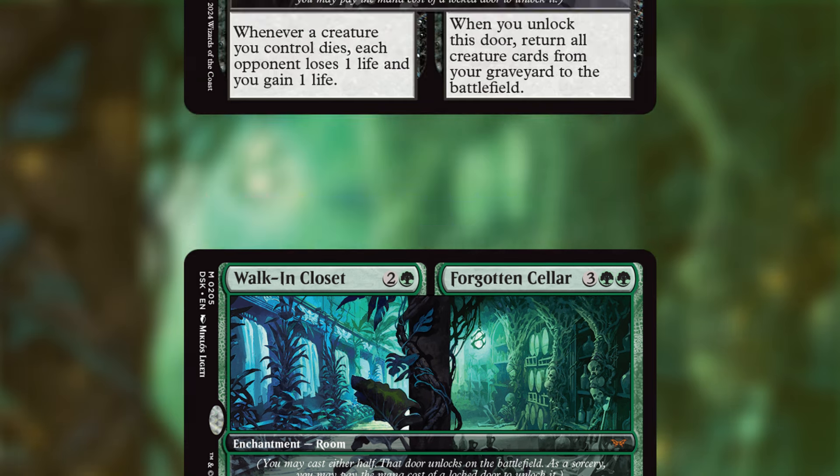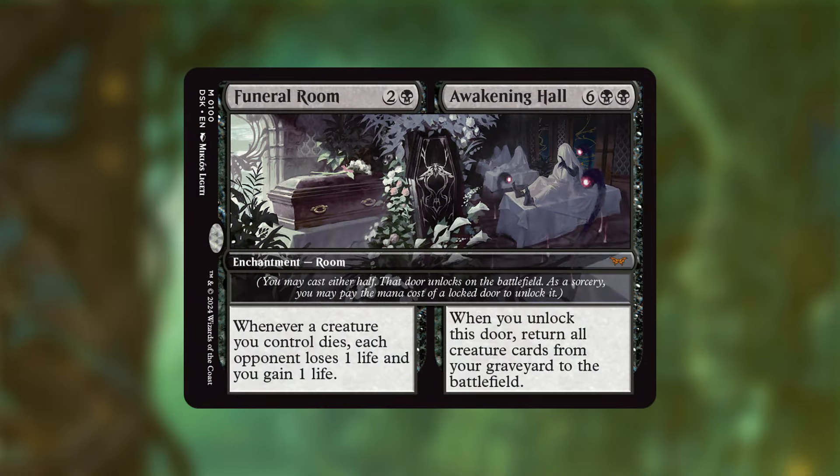Funeral Room / Awakening Hall is another one I'm putting in a couple of decks. Funeral Room gives a Blood Artist-style effect — whenever a creature you control dies, each opponent loses one life and you gain one life. But Awakening Hall is exciting: whenever you unlock this door, return all creature cards from your graveyard to the battlefield. Even with just one or two creatures in the graveyard it's value, and you can tap your commander to unlock it for zero mana effectively, then lock it again and reuse it when your graveyard fills back up.